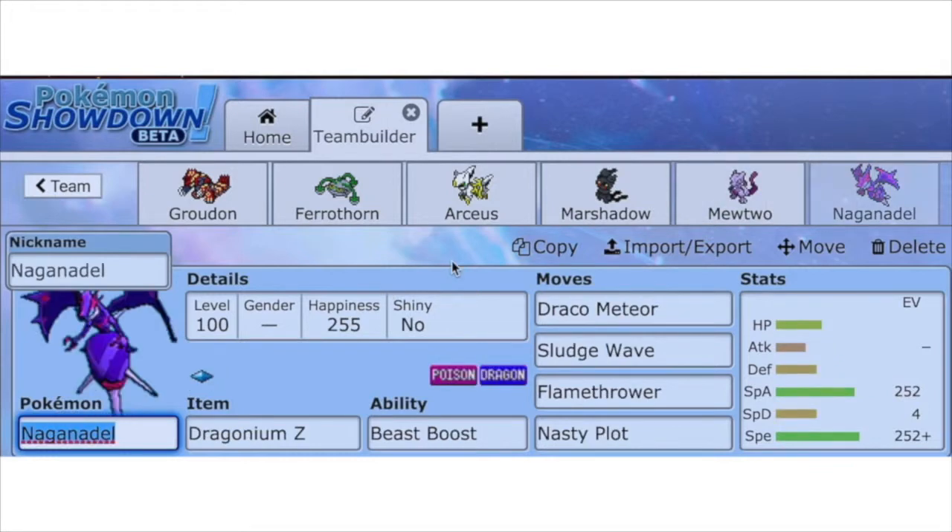Finally we have Naganadel, going to be using Dragonium Z with the Nasty Plot set: Nasty Plot, Flamethrower, Sludge Wave, and Draco Meteor. It's time to drop a Draco, as they say. Pure offensive EV spreads with max Special Attack, max Speed, and 4 in Special Defense.